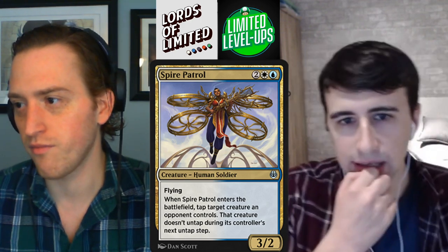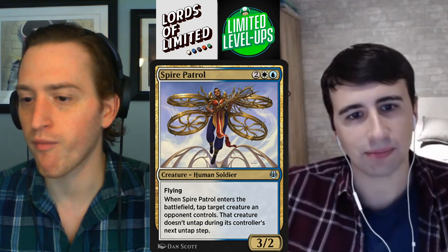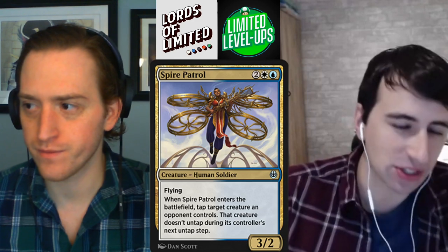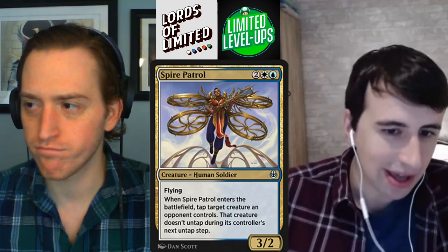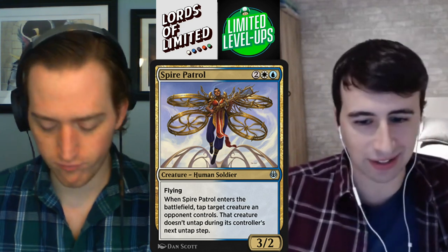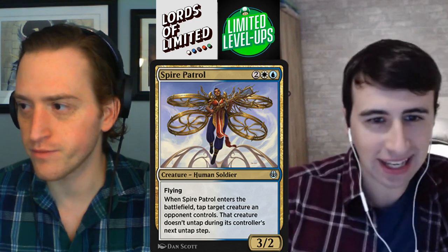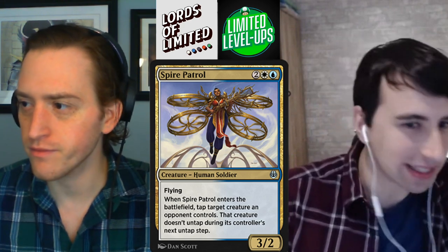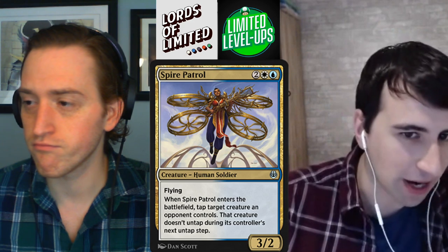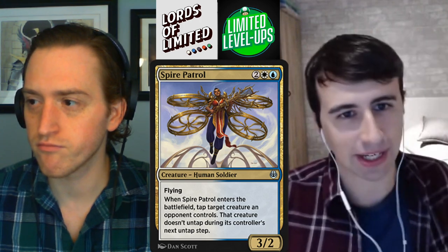Blue-white is probably going to be the most tempo and most aggressive of the blue color combinations, wanting to be part of the inspired charge style of decks. This is just a nice little tempo play. Now that we have double gold cards, you really do get super rewarded for finding your lane — getting paid off with twice the rewards is really nice if your seat's open. You get not only Cloudblazer but Spire Patrol too. Something to consider when thinking about how open you want to be drafting in this format.